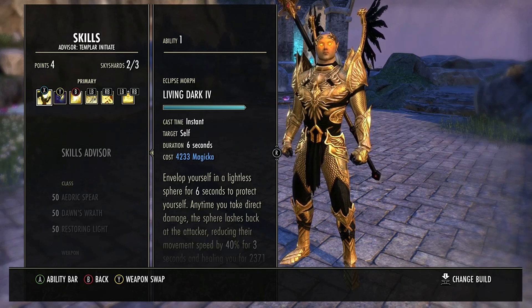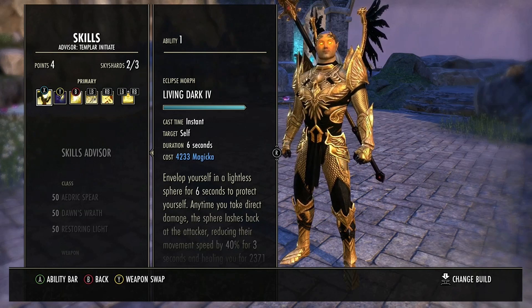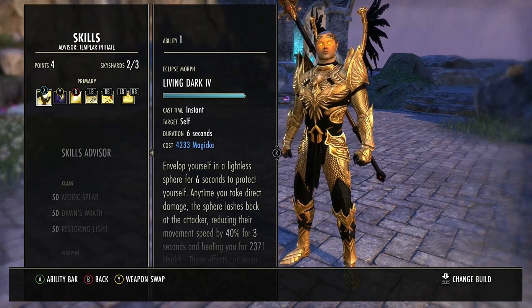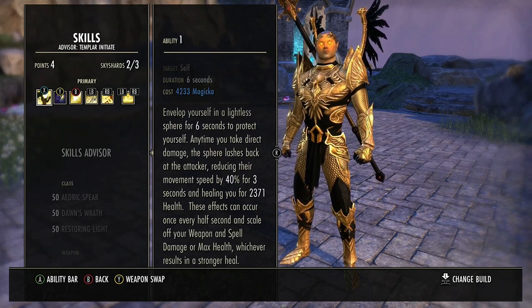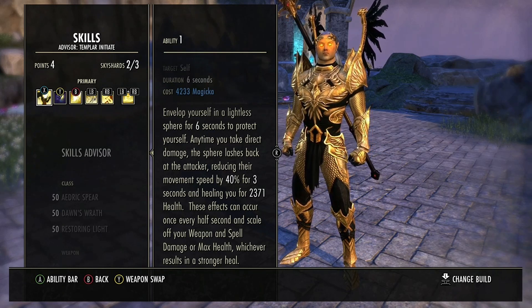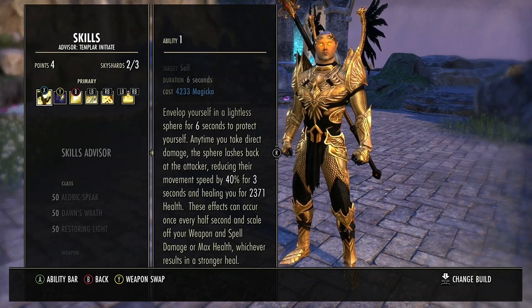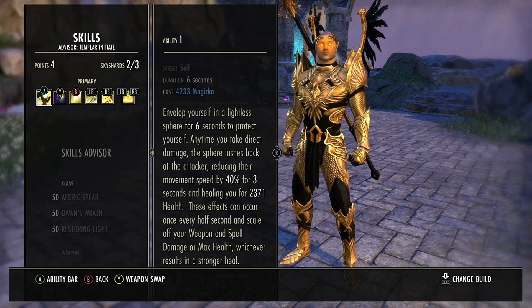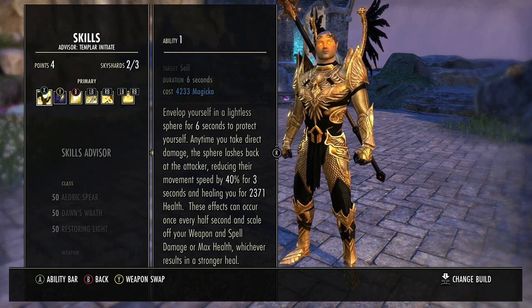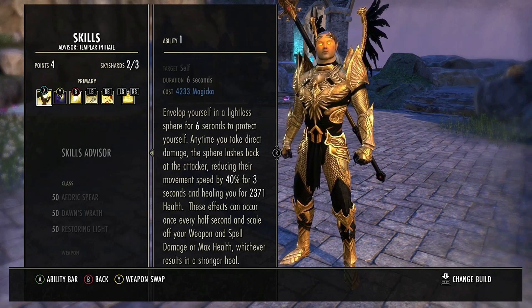Now let's look at my skills. On my front bar we start with Living Dark. I love this skill especially when playing solo — not only does it slow enemies down enabling me to land my sweeps better, but it also heals me when I take damage. Together with the self-heals from Puncturing Sweeps, Extended Ritual, and Channeled Focus, it lets me survive without retreating to my back bar. When my health is low and Pariah kicks in, enemies think they have me on my back foot when in reality they're opening themselves up to my damage.